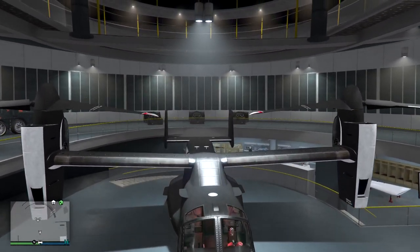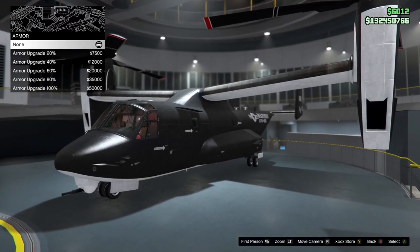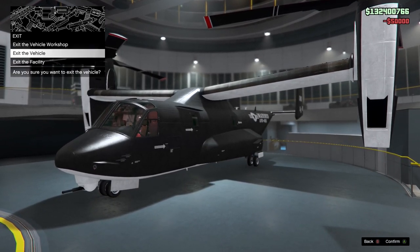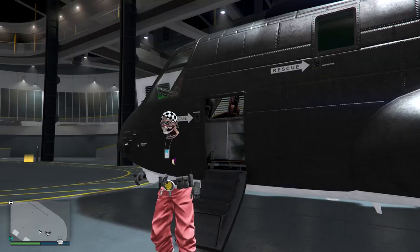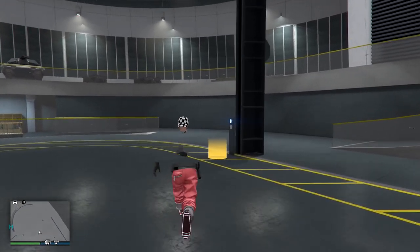Get in your Avenger, press right D-pad, and simply change the armor on it. Then exit the vehicle. Once outside, set your spawn location to your nightclub and change your outfit.